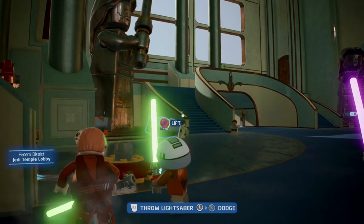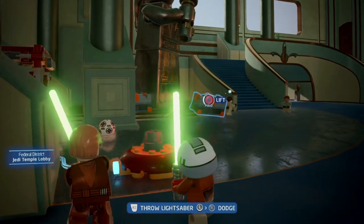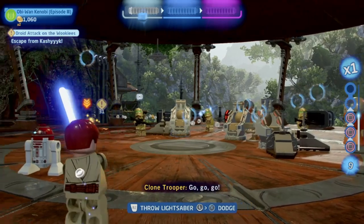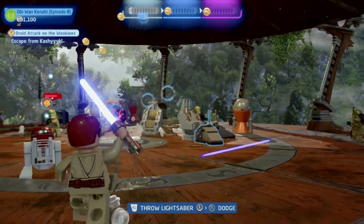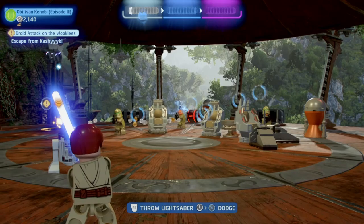There is a blocking animation that all the characters have, and when you are in combat the block is really important to deflect blaster shots. You should definitely use this ability as much as you can to defend yourself and not lose health all the time. You can see more examples of the block in these clips.